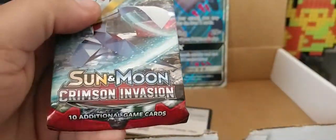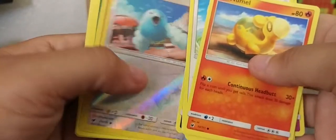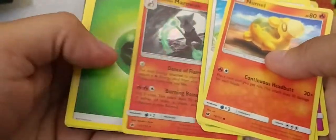Let's open the Crimson Invasion pack because I don't think I'm gonna get anything off of this anyway, so I'm not gonna slow roll it. I got a hollow Marowak, so let's put that here. Code card.